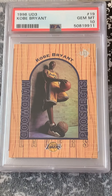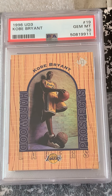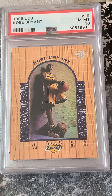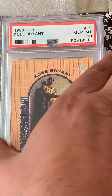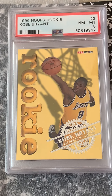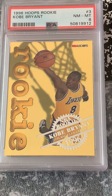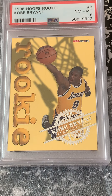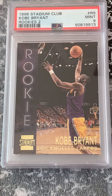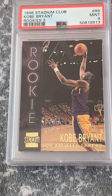Wow — that's a huge hit! UD3 Kobe in a 10. Kind of blown away — that's a nice hit. A lot of nice hits in this slot. I should have done this one first. Another one kind of prone to chipping, but a nice little insert. There's Kobe. Stadium Club Rookies came in at a 9 — not too bad.